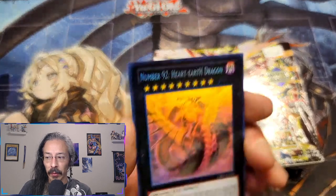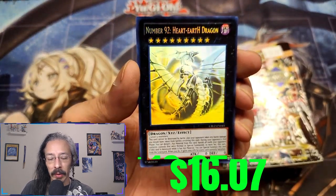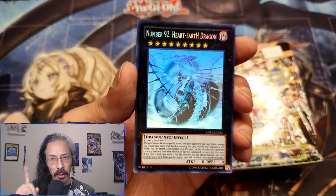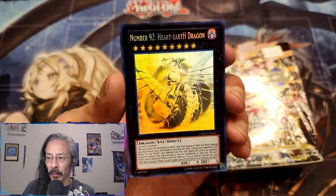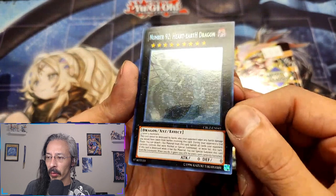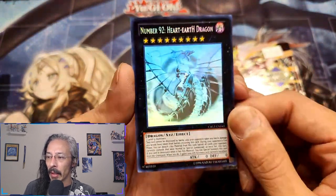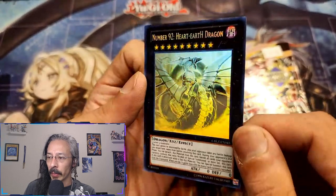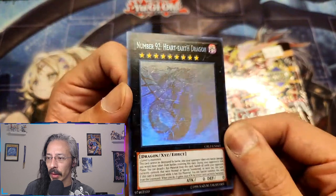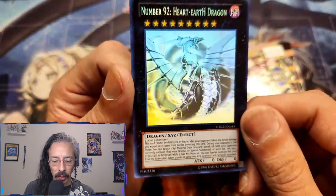If I remember correctly, we got this beautiful Number 92 Heart-eartH Dragon from millennium rares - ghost rare again. Pretty sure 99% sure this one came from millennium rares. A little bit of scuffing on the foiling, but it's a ghost rare so that's to be expected. The way they did their ghost foiling back then was so pretty compared to what we have now - definitely a little bit more 3D art.